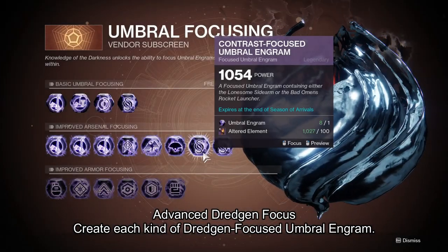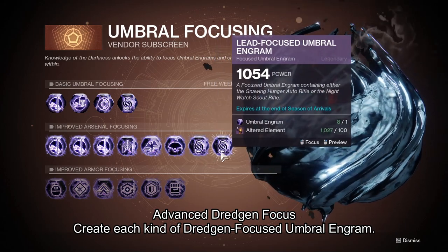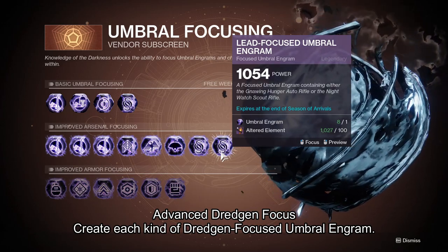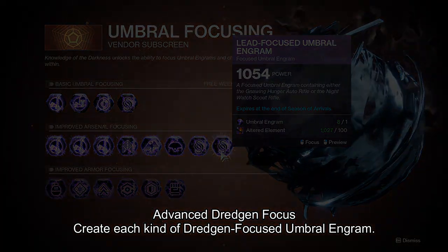The sixth Triumph, Advanced Dredgen Focus, is to create each kind of Dredgen Focused Umbral Engrams. The Contrast Focused and Lead Focused Engrams are found in the second row in the Umbral Focusing Vendor Subscreen.